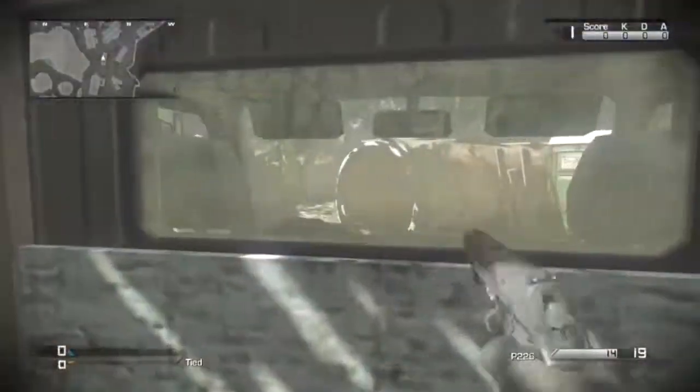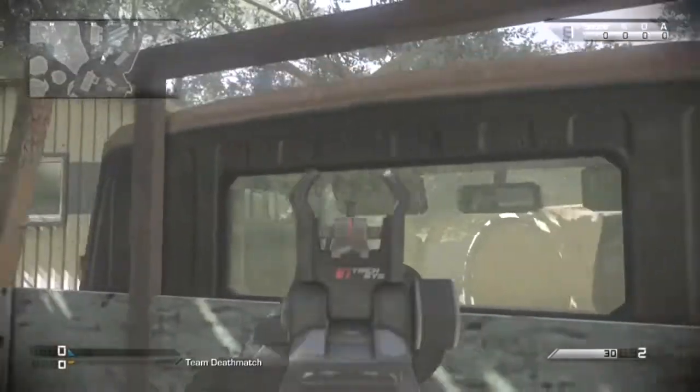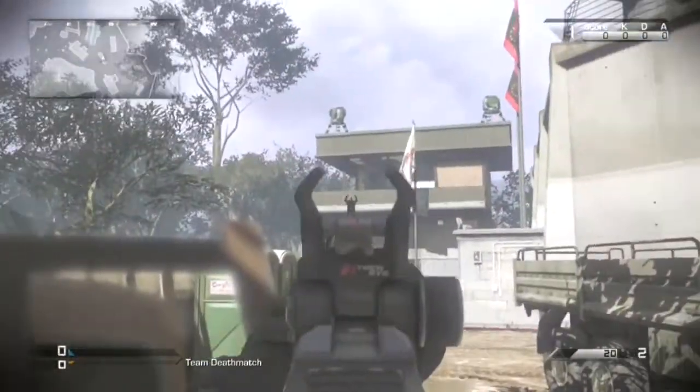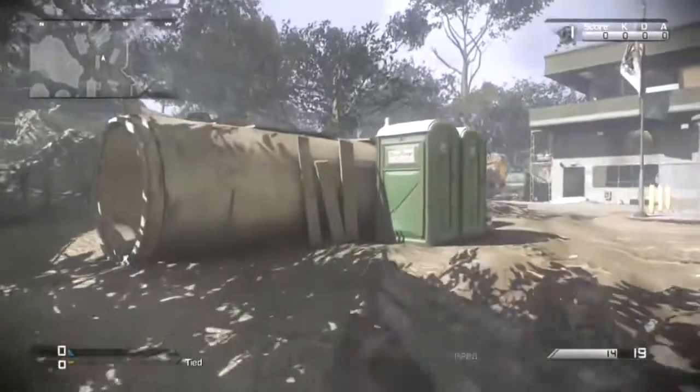This next spot is very good especially if you're on a kill streak. You can duck down here and actually see enemies coming through the hill via the window, which helps a lot. You can also kill enemies coming from the left side, and of course you have the option of watching the sniper tower as well.